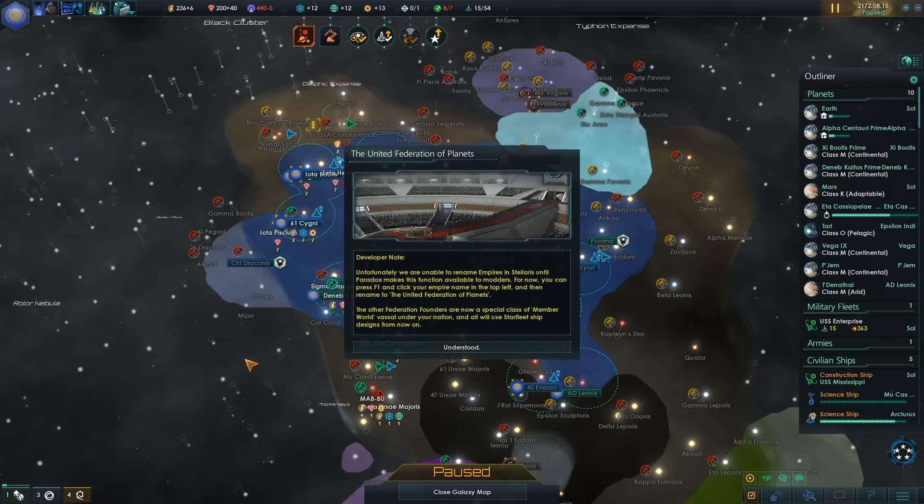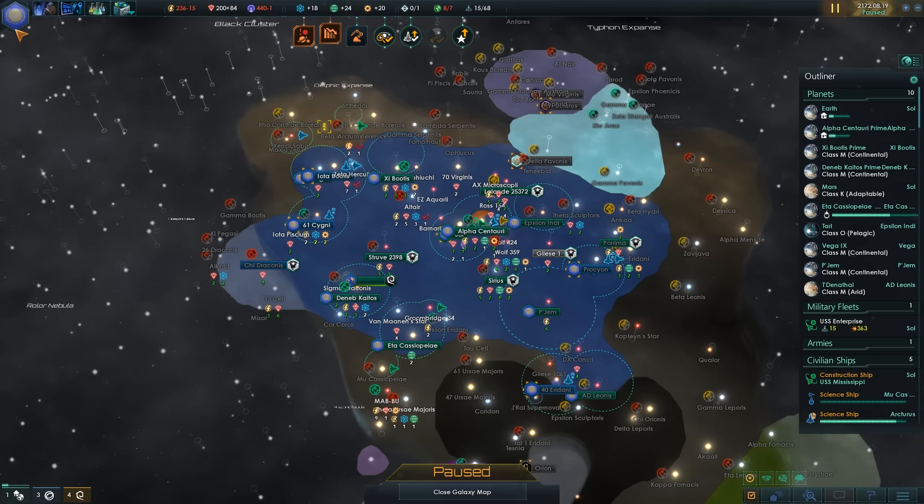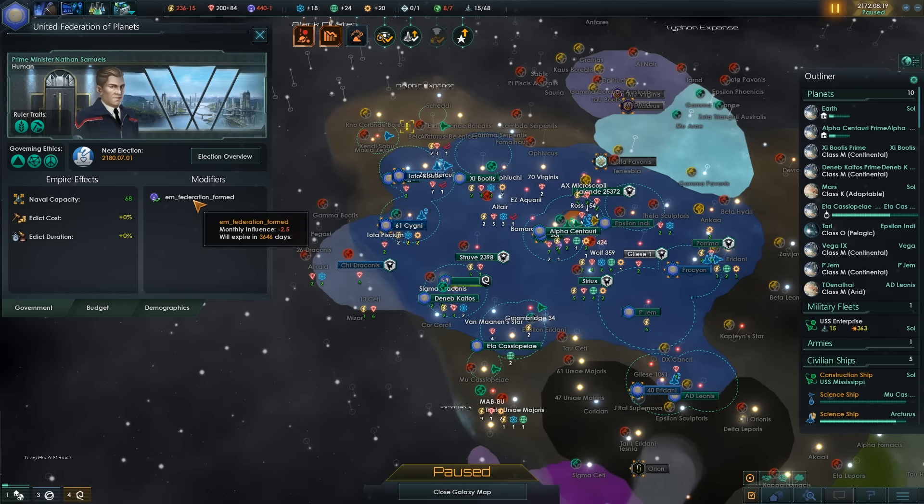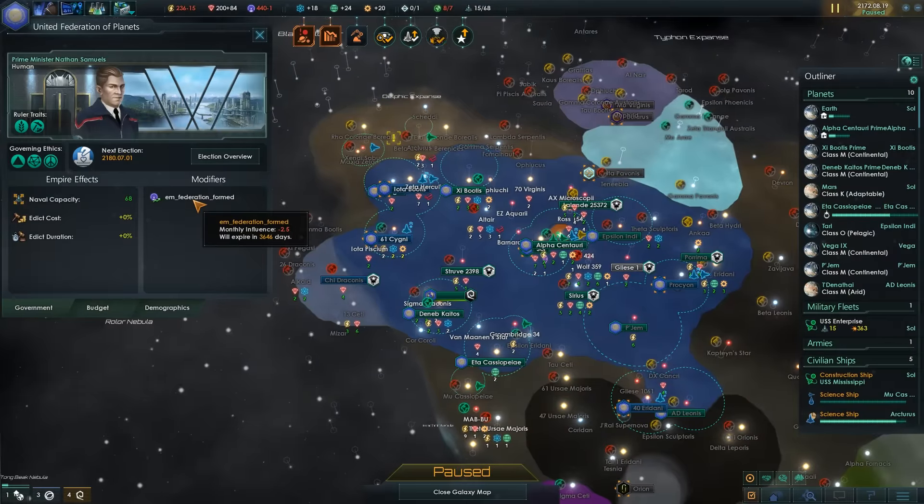Unfortunately, we're unable to rename Empires in Stellaris until Paradox makes this function available. The other Federation members are now classed as Member Worlds — they pass under your nation and will use Starfleet ship designs from now on. I actually named it the United Federation of Planets, and I have negative influence for the next ten years, which is fine — it's understandable. It was a big event.